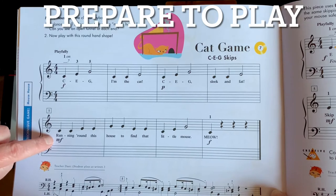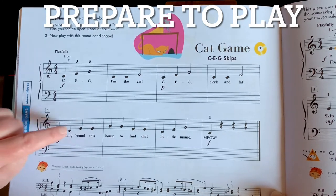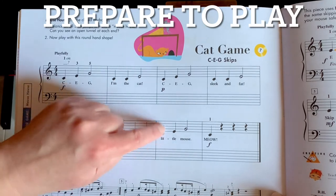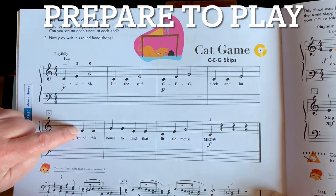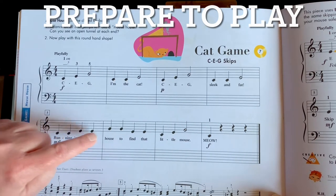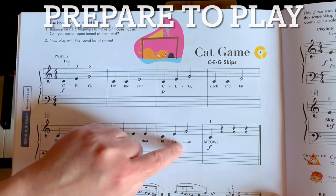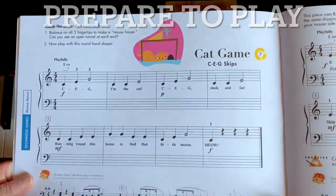In the last line, we're going to be skipping using double notes. Let's circle all the double notes here — two more circles right here. You see that these are moving skip to skip between them. So this is both Cs, both Es, both Gs, both Es. And then we go back to just one of each — C, E, G. Those are all skips too. And then we'll leap back down to C to end it.